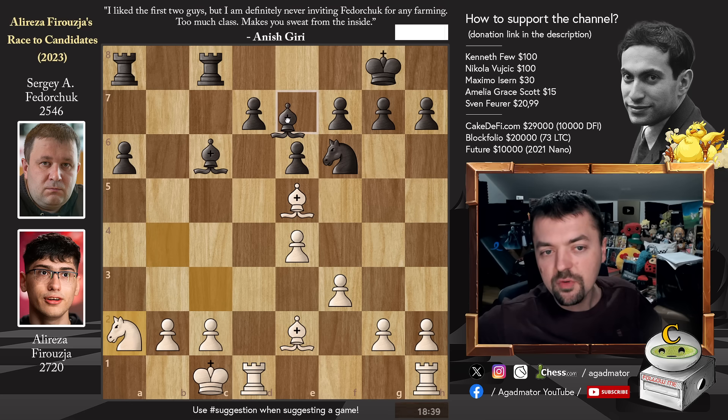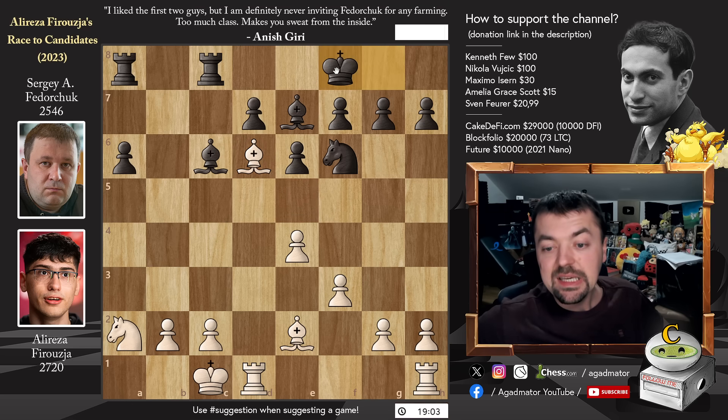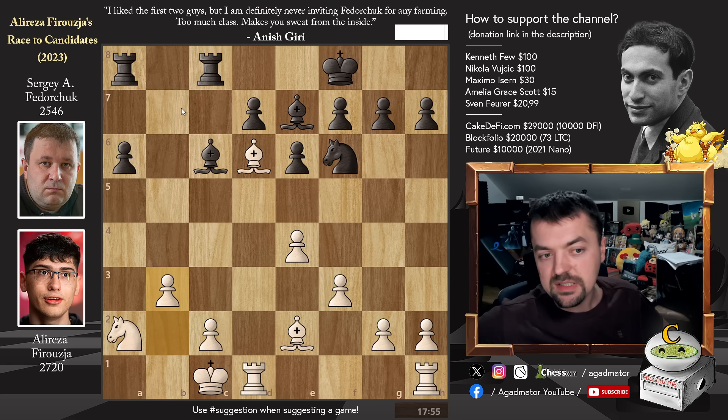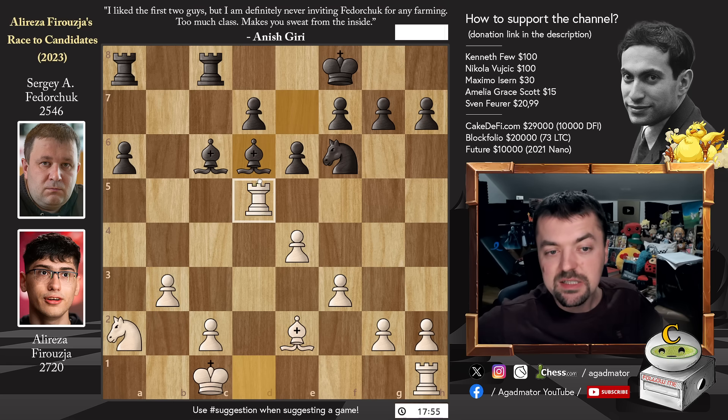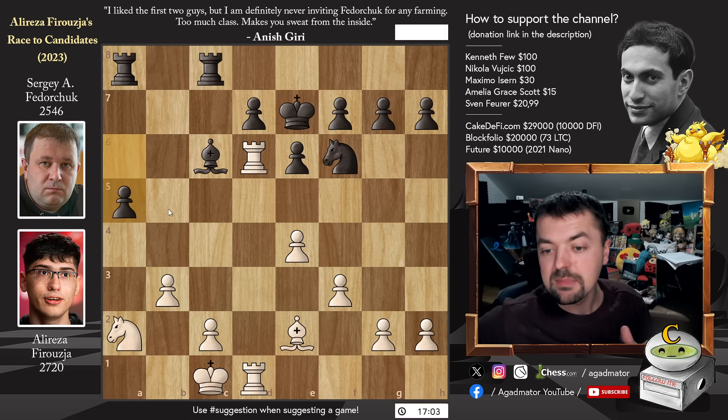So Rook f to c8 and now Knight to a2, forcing the Bishop to move back. We have Bishop to e7 and now Bishop to d6, with the idea that if the Bishops get traded off, the pawn here will remain on d7. And before Black advances it all the way to d5, you can't really claim that you've equalized the position fully. King to f8 and now Pawn to b3, as there is a semi-open b-file on the board. Bishop captures on d6, Rook captures, and just King to e7, attacking Alireza's Rook. Rook h to d1 and now Pawn to a5. And if you look at the clock times, Alireza is already down to 17 minutes on the clock, whereas Sergei has 37 minutes.